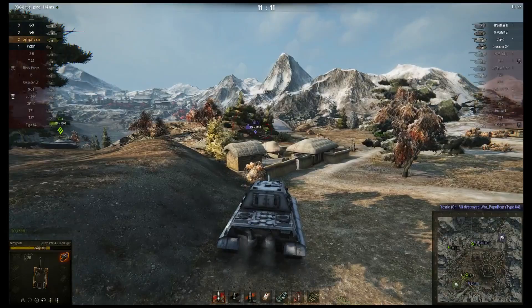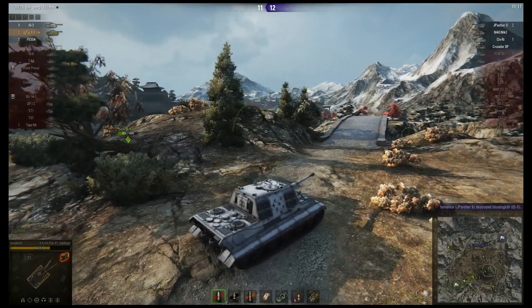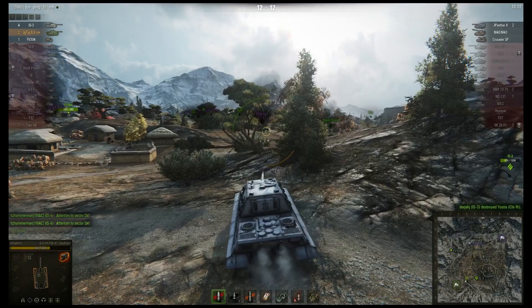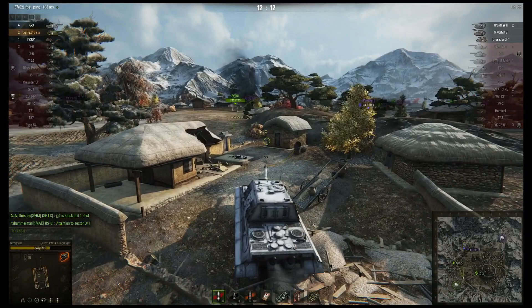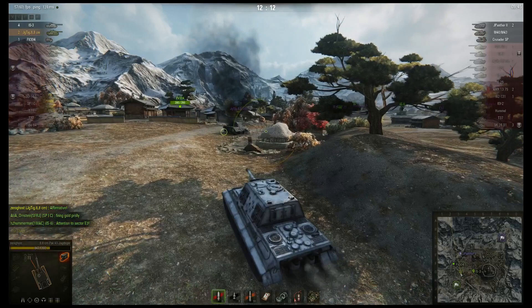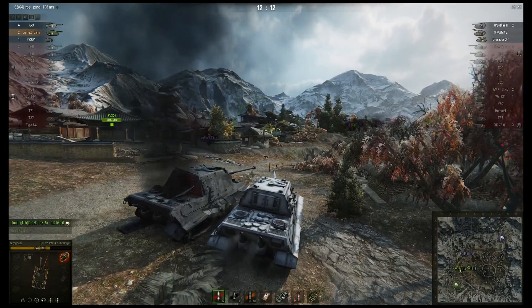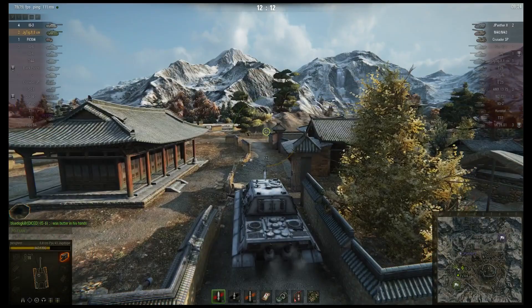Next up I try to finish off another enemy and get a nice third-person shot in for an easier angle. He bounces my shot but pretty much has no chance to pen me. I can't stop moving because of artillery. There's a JagdPanther 2 coming around — I move forward to make sure he doesn't go up the hill and around, to box him in. Someone in the chat is relaying info about enemy health which I really like — it's handy when teammates call out who is one-shotted, so you know whether to risk taking a shot.